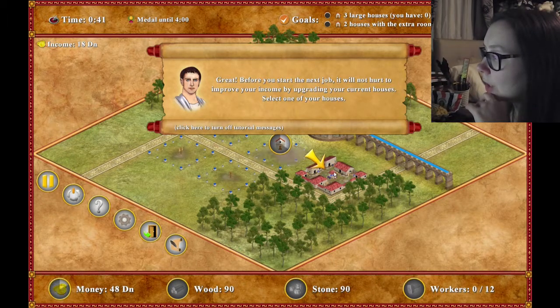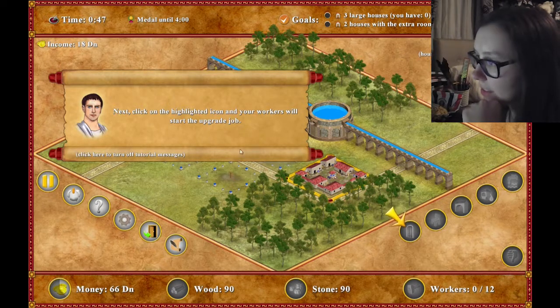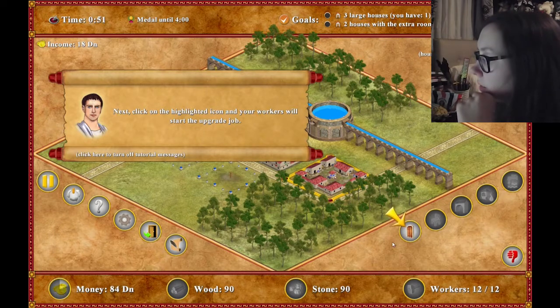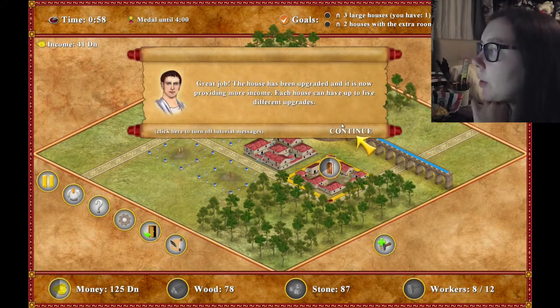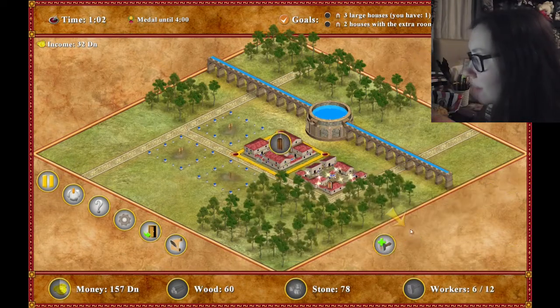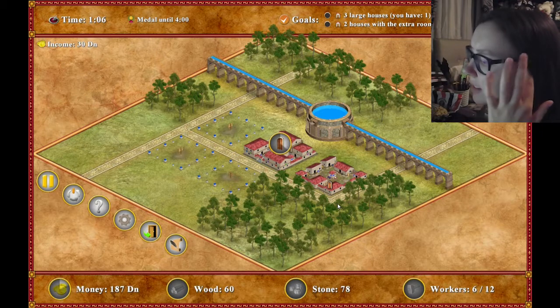"Before you start your next job, it will not hurt to improve some houses." Okay, I need some workers. I need workers and I need stone - I can't because I need workers. My workers start when they've finished a previous job. The better the house, the more income it provides. That doesn't seem too bad, I don't think.